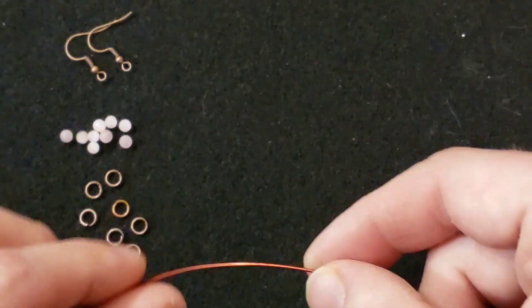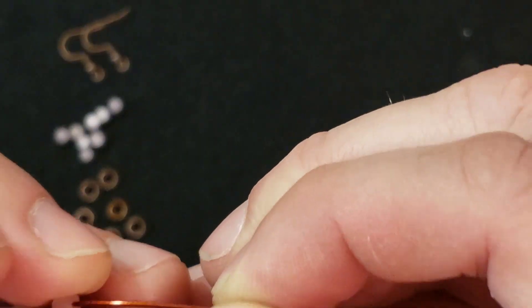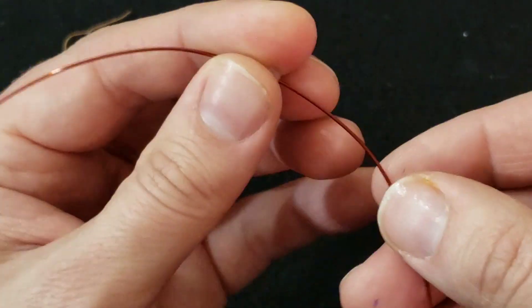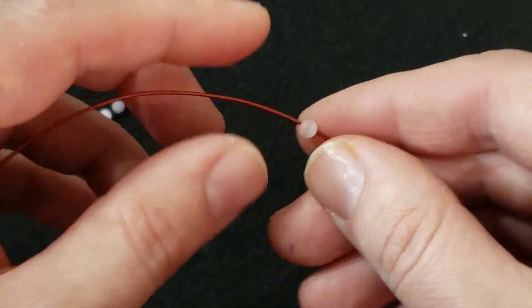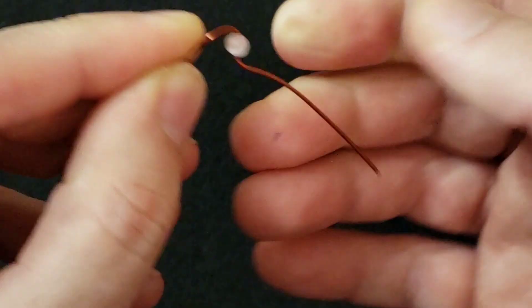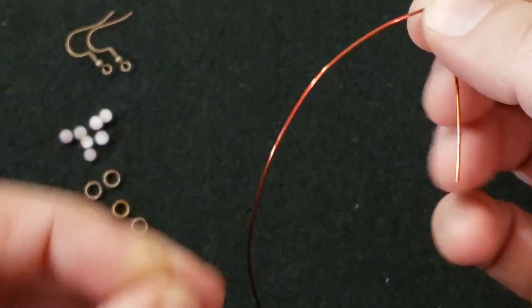Take your four millimeter beads and just start stringing them on. Make sure the hole fits the 20 gauge first — you could do 22 gauge if you need a thinner wire to fit the hole. You can stack them, stagger them, move them around. There's really no right or wrong. You can roll them and put the next one on, or just stack a bunch at once.